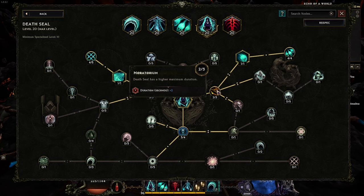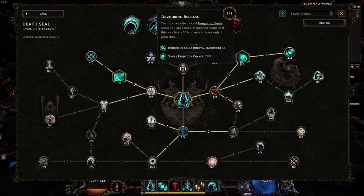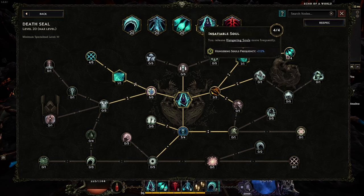The first node adds a two-second increase to Death Seal's duration, used mainly to reach the next skill: Devouring Release. Devouring Release allows us to repeatedly cast Hungering Souls while our health is sealed. Hungering Souls cast this way only have a 70% chance to become a single projectile, but there are ways to increase that — like Insatiable Soul, which increases the frequency of soul releases from once every 1.5 seconds.